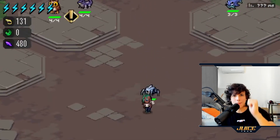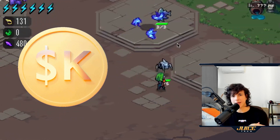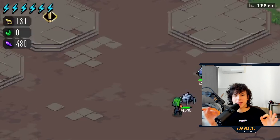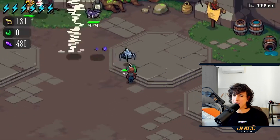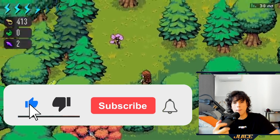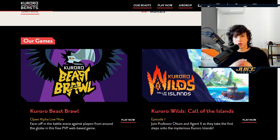What is up guys, it's your boy Kagi back at it again with a new video. In this video I bring you the Kuroro airdrop — I'm gonna give you all the details you guys need to know about this airdrop. This game is on the Arbitrum network under the Treasure DAO ecosystem. I am very very bullish on this game, so let's get this video started. Make sure you like, comment, and subscribe to this channel.